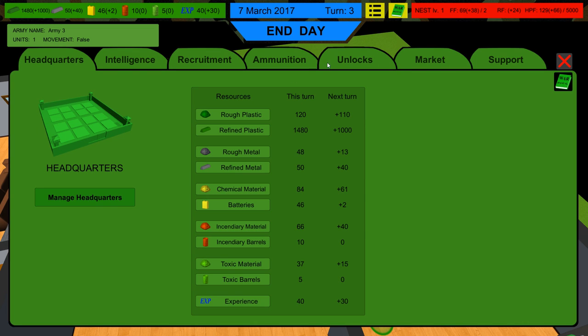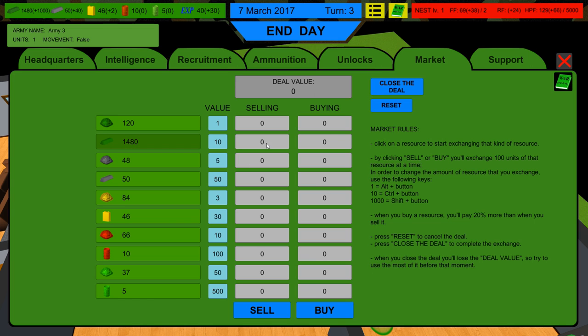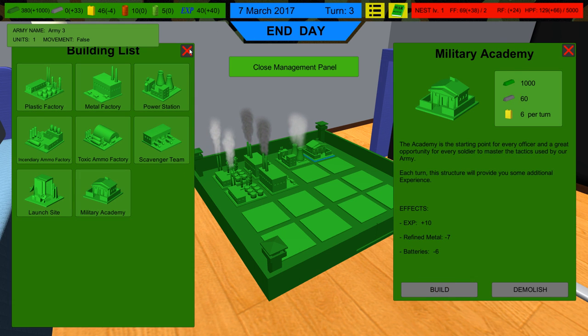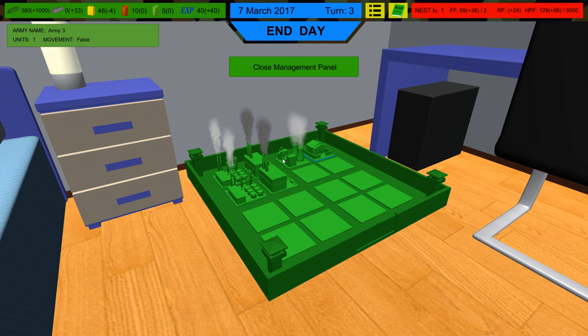I discovered this last time after messing around with the market — it's not the most intuitive at first. We're going to sell resources, get 10 of what we need, then close the deal. It's kind of a 10-to-1 exchange ratio. Now we've got the 10 metal we wanted so we can rush this building out. No longer will I sit under the yoke of the bugs!